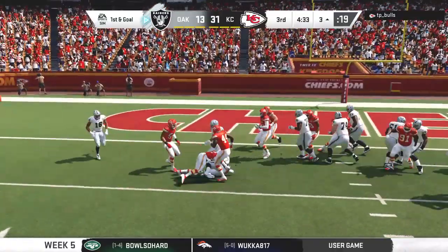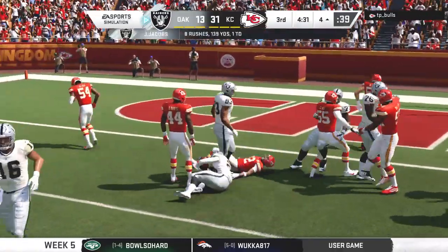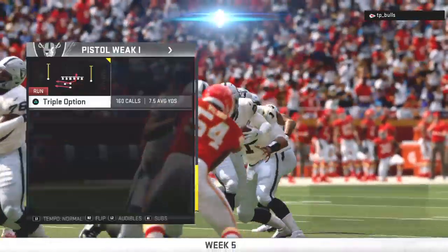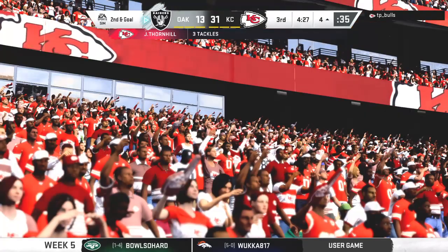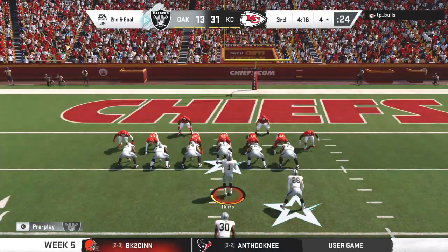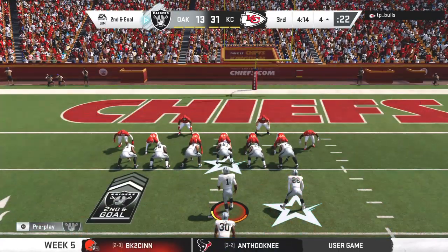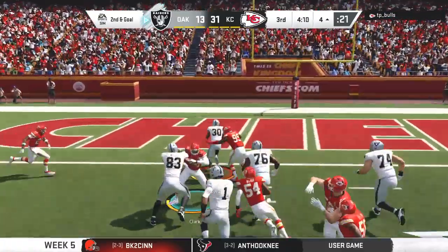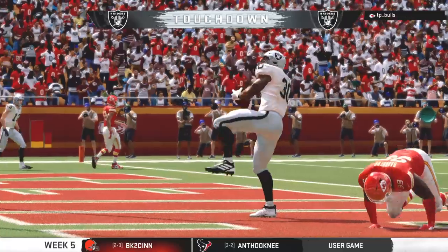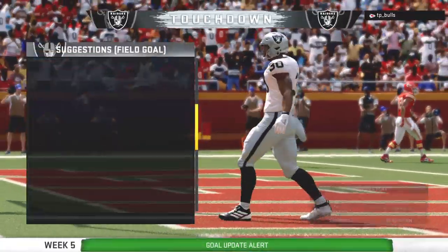They'll run it with Jacobs — maybe a measure of revenge there, but this time they get him behind the line. A loss of a yard and it'll be second and goal. Handing it off to Brown — and he's over the line and in for a Raider touchdown, a great effort for his first career NFL touchdown. The Raiders get a score closer.